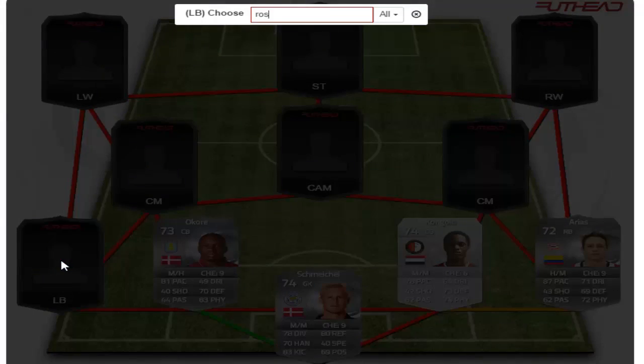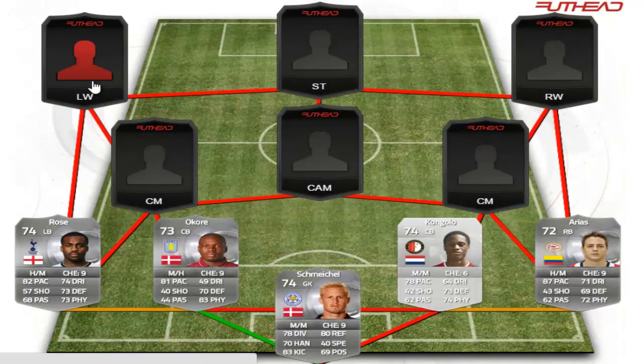In the left back position, finishing off the defense, we have Danny Rose from Tottenham Hotspur — a 74-rated card, 82 pace, nice defending, 70 physical, and solid dribbling. A very solid silver card.